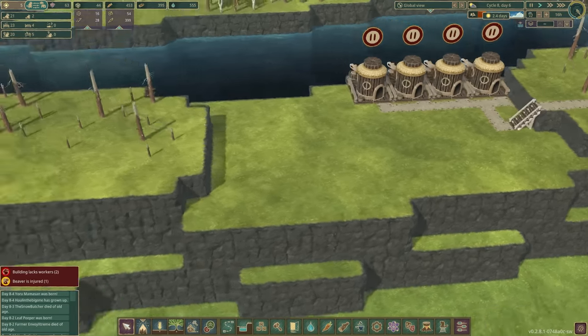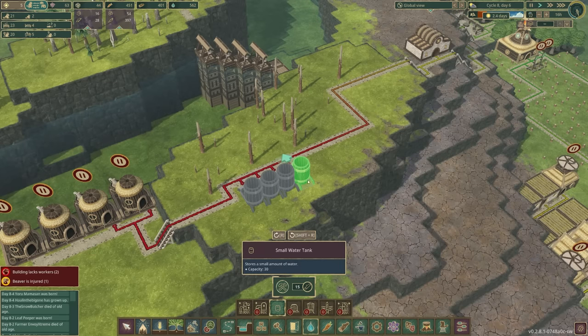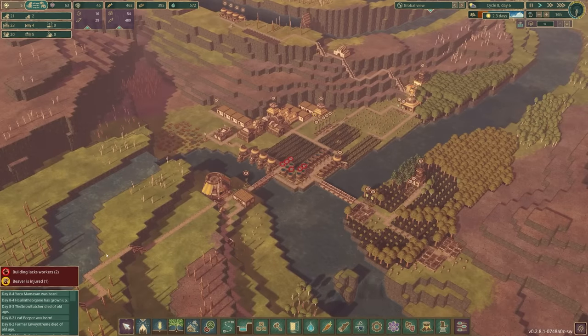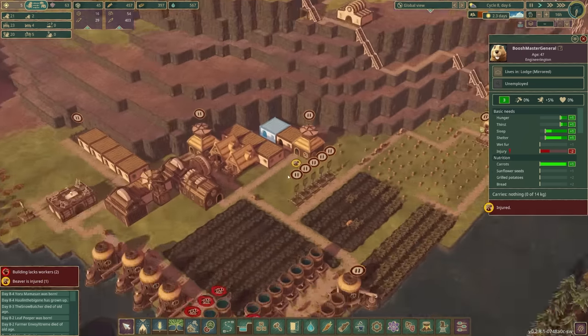Now we've got water pumps up here, so it's probably worth trying to get some water storage up here. Let's just build a load of those along that edge and then we should be good. Oh no, look - someone's injured! So this is part of the new update as well. Who is injured?